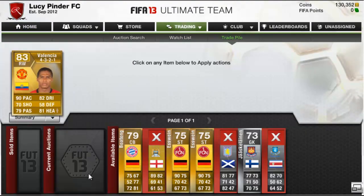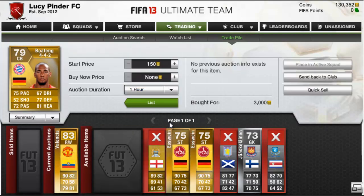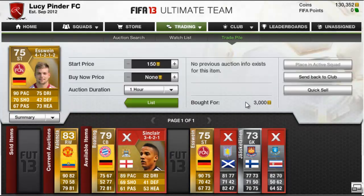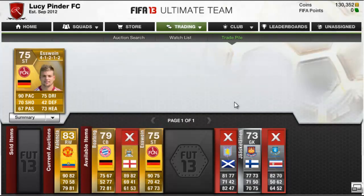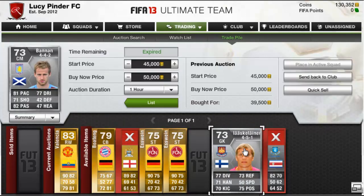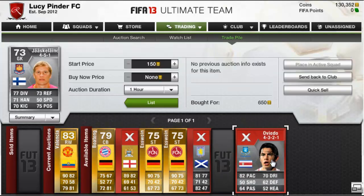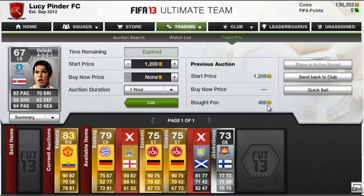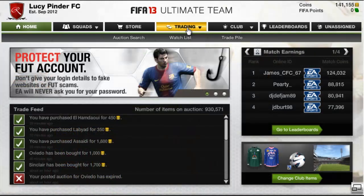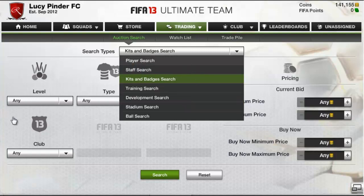Now we're down to 130k. I picked up a Valencia for about 13,000 coins, Boateng for 3,000, converted to left mid. Sinclair for only 1,000 coins, Esfine for 3,000, and then another one for 4,000. Bannon for 39,500 — I might make a loss there. This goalkeeper for 650 and an Oviedo for 450. Now we're at 141k.